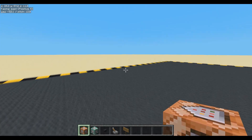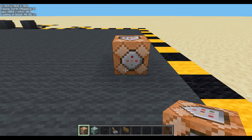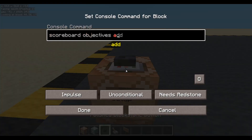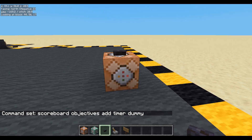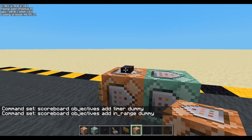The first thing we want, as we so often do, is a couple of scoreboard objectives. Let's put down some command blocks. Scoreboard objective add — and I want one which is going to work as a timer, so this will be called 'timer'. Then I'll copy that block and make it chain, always active. This one is going to save whether the player is within range, so I'm going to call it 'in_range'. So now we have two scoreboards: 'in_range' and 'timer'.